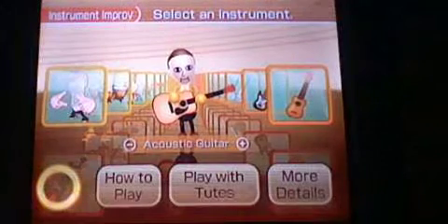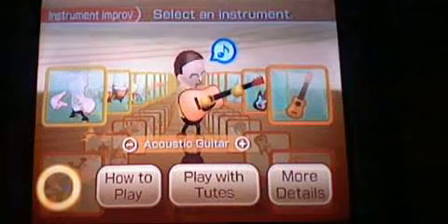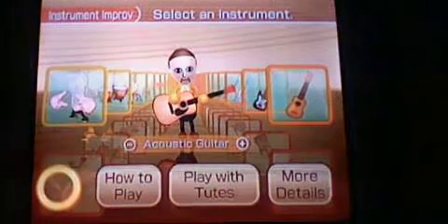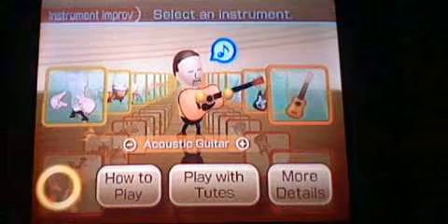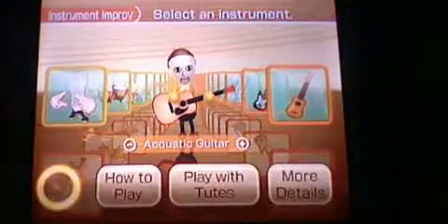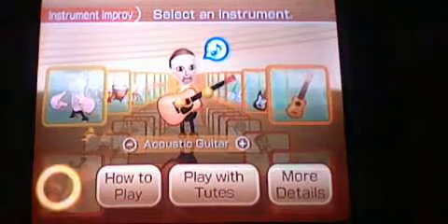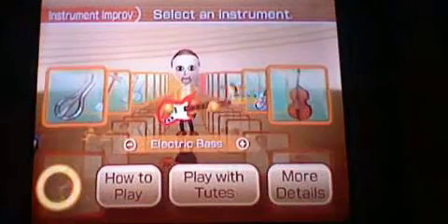Holding down on the D-pad allows you to do something called quick strumming — for every note you go up and down. You can also shift the pitch by moving the control stick up and down on the nunchuck. That's really ugly if you don't use it the right way, as I have done.